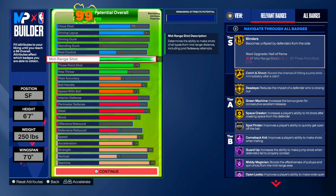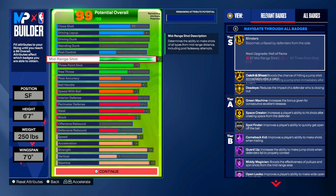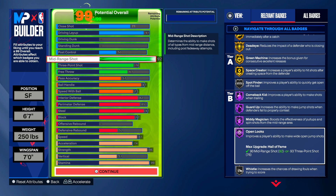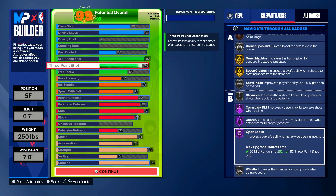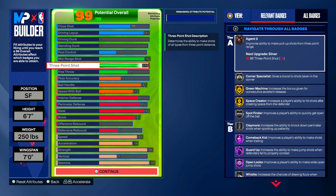The reason I put 92 mid-range shot is for mini magician on Hall of Fame. Y'all know I like fading at the mid-range — you fade and shoot mid-range shots, you are gonna get takeover fast, and it is amazing.